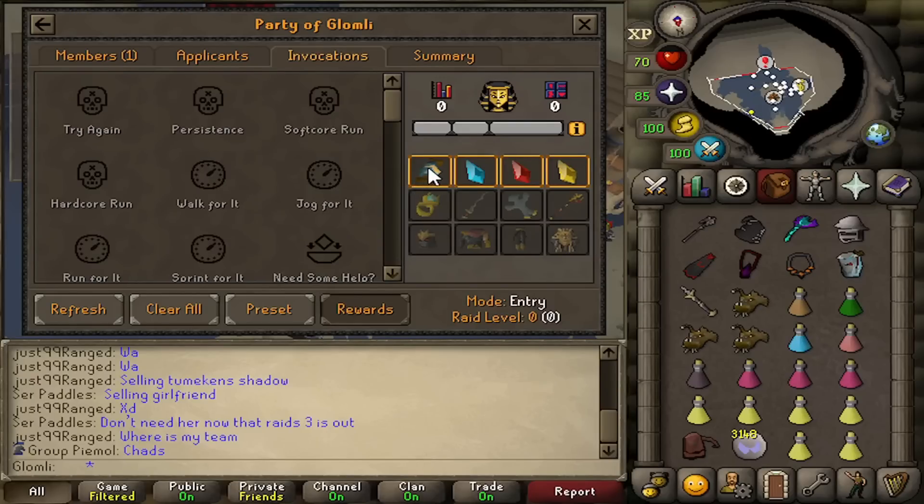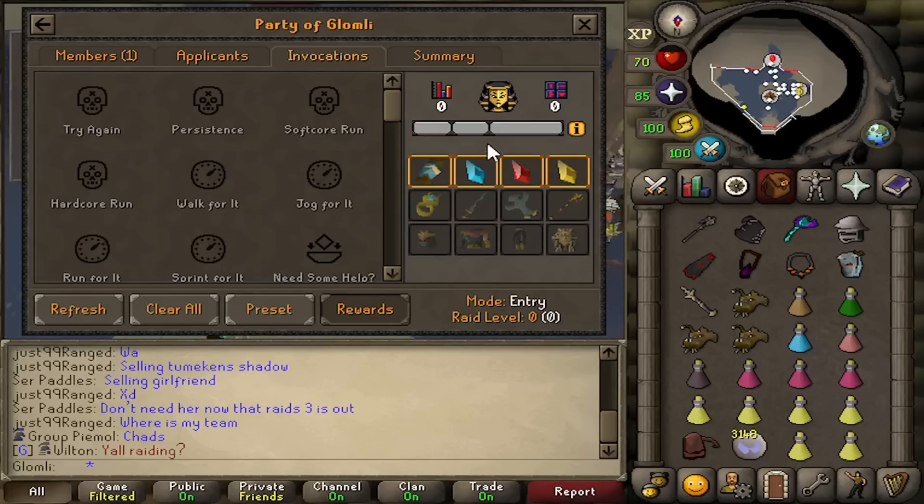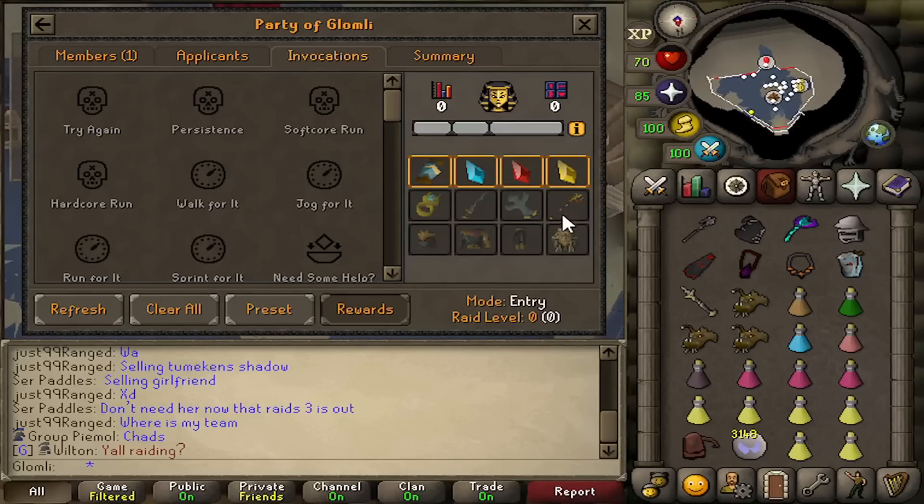So with zero invocations, I can get the Thread of Alendias or whatever it's pronounced, which makes your rune pouch get four slots. I can also get all three of the Partisan Gems. There is actually a chance I can get everything else, but the chance is realistically nothing — very low chance of getting the rest of the items on Entry Mode. But I think it's just a good idea to use Entry for the first few attempts just to learn the mechanics.